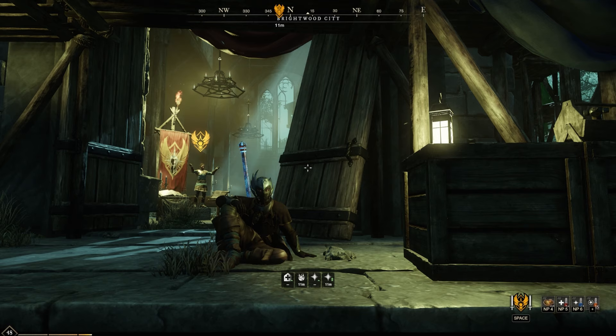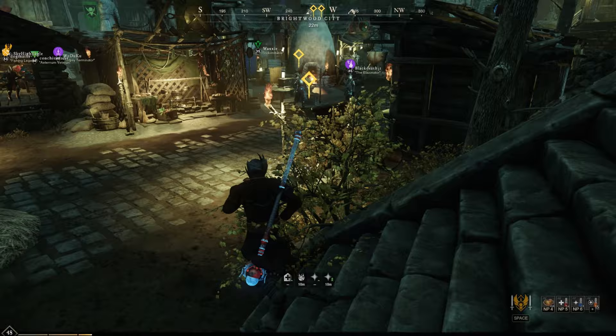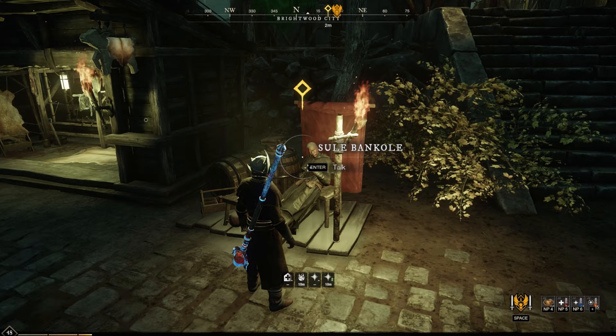Hello my fellow adventurers, this is Maluntje and welcome back to New World. We are here still in Brightwood because we have two more quests that we need to complete — two more side quests — and one is here with our good old friend Sule Bancolay. Let's see what our pastor has to say.